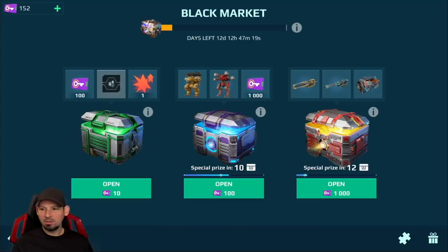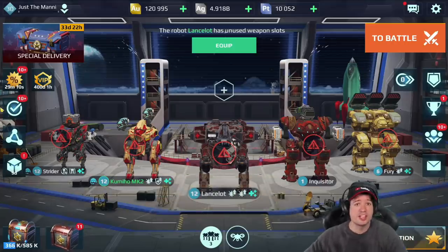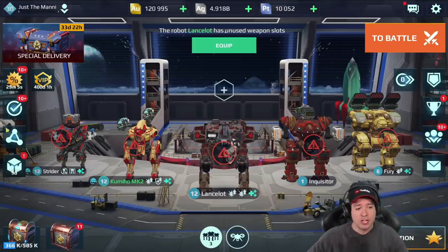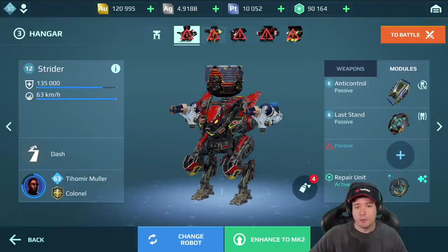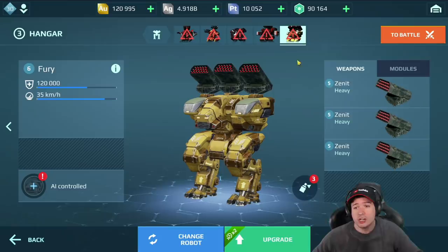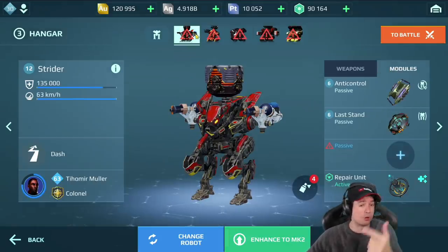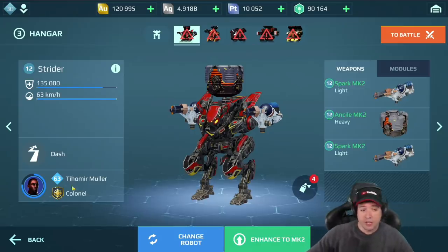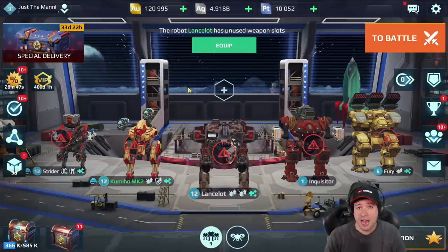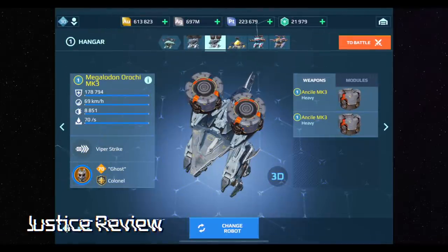Hey everyone, it's Manny. My War Robots 7.2 tip is that all the tier 3 / workshop robots have gotten a third passive module slot. That includes Strider, Comio, Lancelot, Inquisitor, Fury, Falcon, Cerberus, Hover, Raker, Hellburner, Raven, Butch, and Au Guang. Now you can slot anti-control, last stand, overdrive, nuclear amplifier — whatever you want. Enjoy the update.